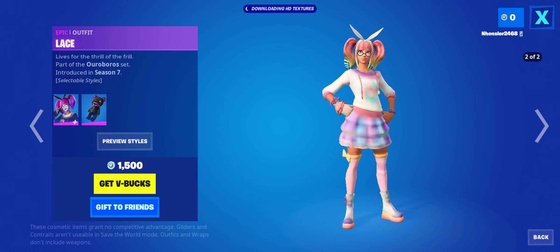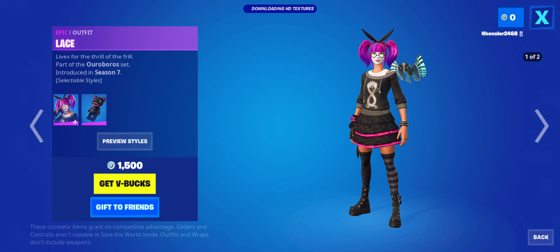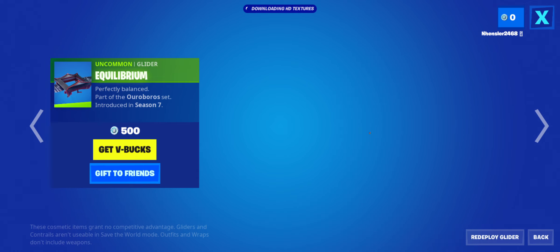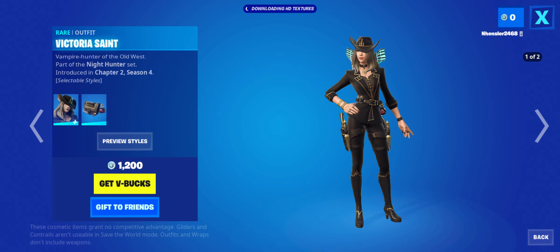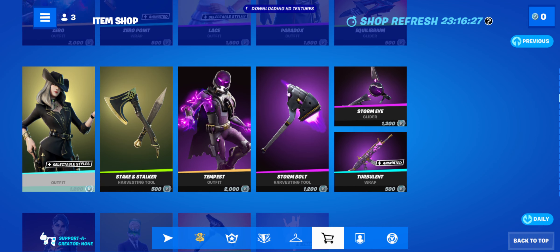Lace is back. What can I say about this? It's well known for the pickaxe, and Lace is kind of — I don't really know all that much — but kind of Lace being actually pretty sweaty. This by itself doesn't look that bad. Maybe if you want to buy something, Paradox and the glider. The Victoria Saint skin is back. I'm not gonna lie, this isn't that good personally. I'd say maybe the pickaxe is the better one here, but it's not the best.